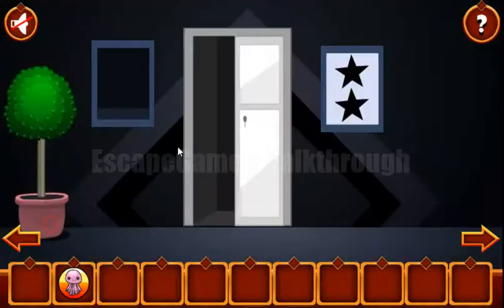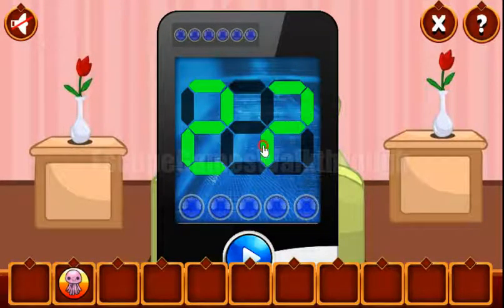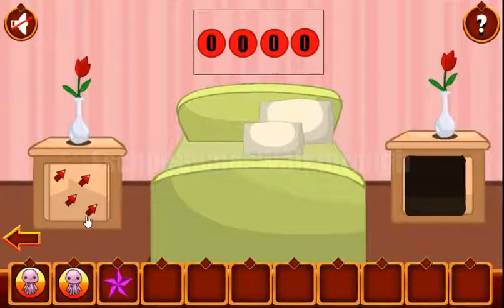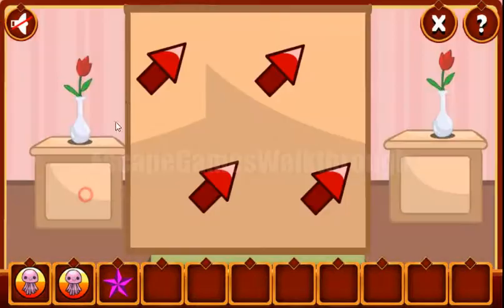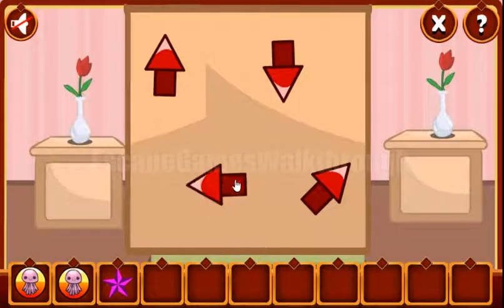And this same number we need to dial here: 2 and 2. So we've got an octopus. Here's the star. And now going backward, let's look at the spider's side. So they are looking up, down, left and right. Up, down, left and right.